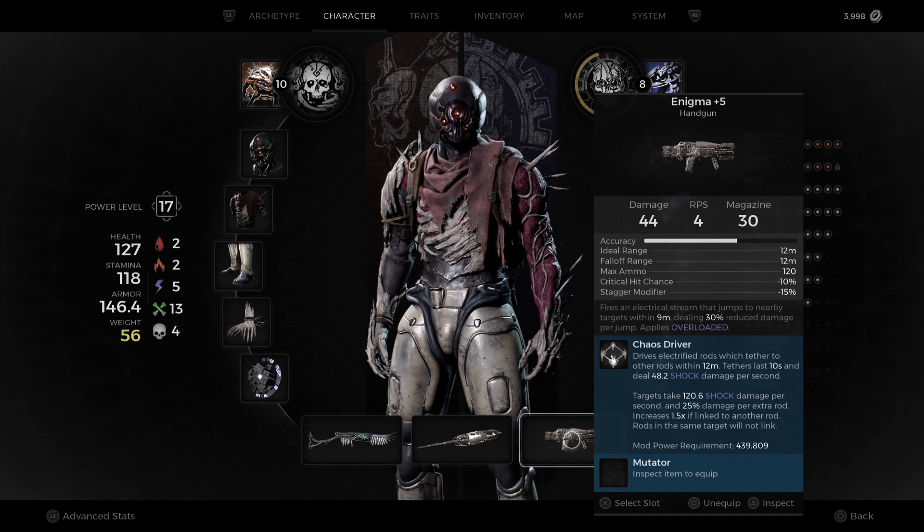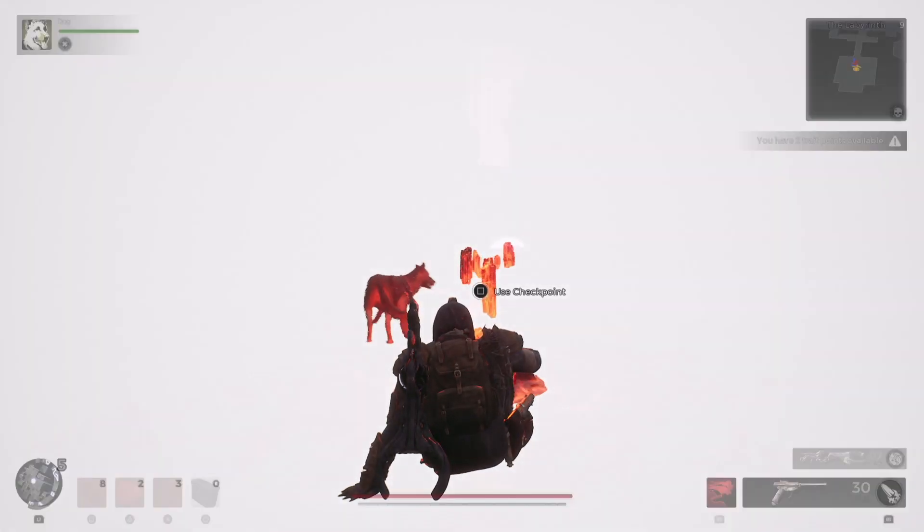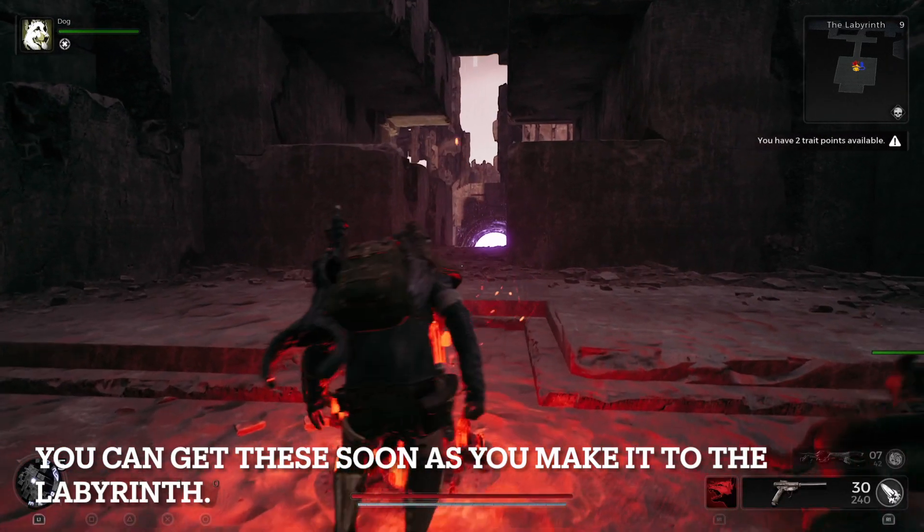As a bonus, I want to show y'all this Reprocessed Heart — use this with care. You can see the stats right there, but it can definitely be good if you're looking for a mod build. It has a lot of health regeneration. You can do this pretty early in the game.